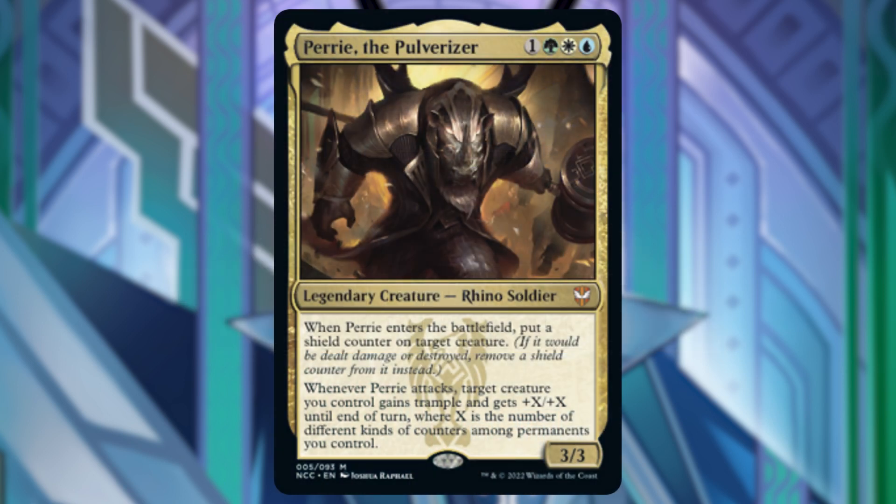Our commander is Parry the Pulverizer. This is a 3/3 Rhino Soldier that costs 1 green, white, blue. When it enters the battlefield, we're going to put a shield counter on target creature. Whenever Parry attacks, target creature you control gains trample and gets +X/+X until end of turn, where X is the number of different kinds of counters among permanents you control.